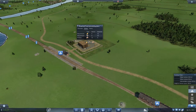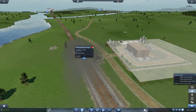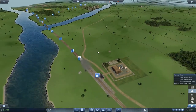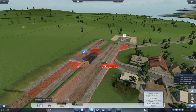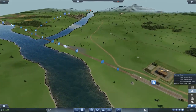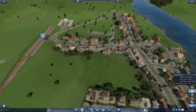The train should now go over to the station and pick up food. He'll stop off here. Let me check — did I make a passenger station over here by accident? No, this is a freight station. Is it just not in range to deliver food? I've been having trouble getting endpoint delivery to work.